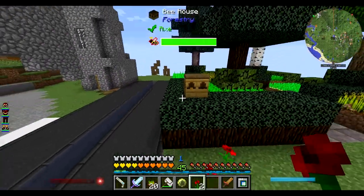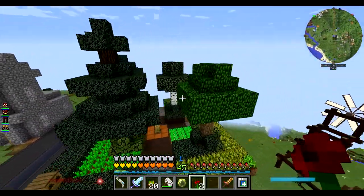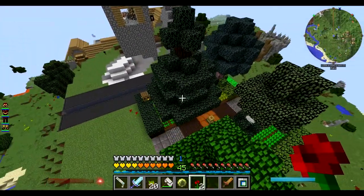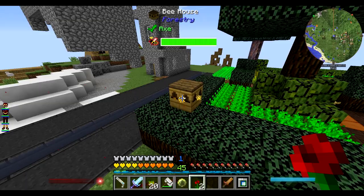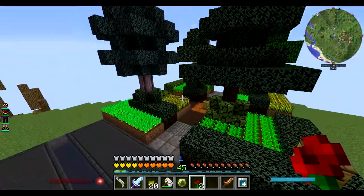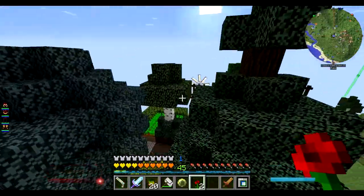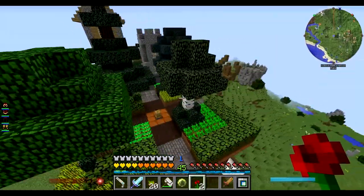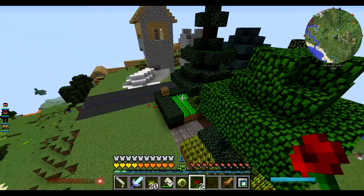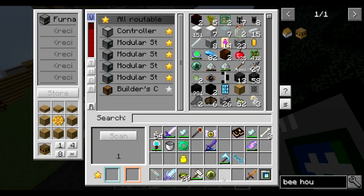A creeper blew up on me, but I got a princess, a drone, and a honeycomb — that is all that I need, and a little bit of salad to get over the horrible bee bites I just sustained. So I want to make a bee house. This is a not very good normally version of the apiary, but this is going to be better at crossbreeding. The downside is you can't do any automation with this.